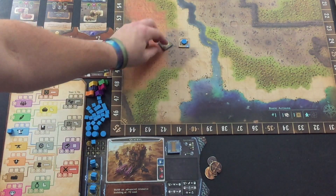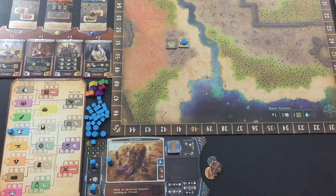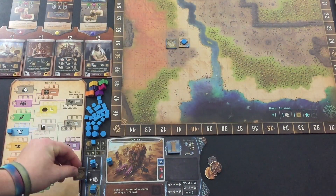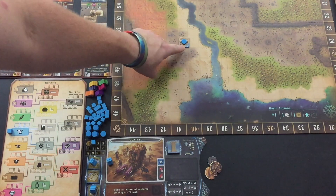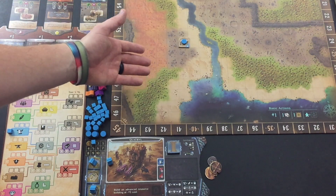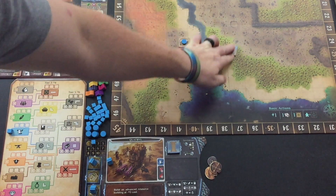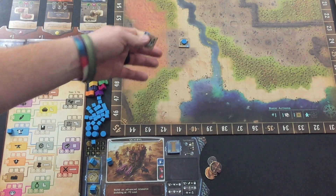The other trick with that is that another house has to be in one of the other sections of the city. The city has this section here, this right here is a section, and then everything on either side of this wall are the other two sections. So one house per section. Similarly, I have this knowledge resource building here — if I wanted to build another knowledge resource building, it would have to be in a different section of the city. Each type of building, you can only have one in each section.